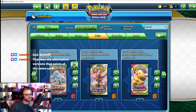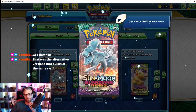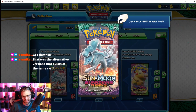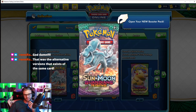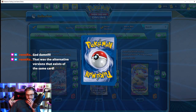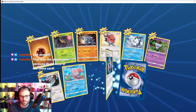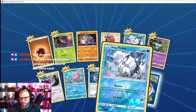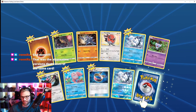Those are the alternate versions that exist of the same card — okay, that makes total sense. Is this Eevee or Ninetales? I literally don't know what Pokémon this is — it looks like a mix between Vulpix and Ninetales. Oh, Alolan Vulpix! Hello, Vulpix — so cute, I got two of them.